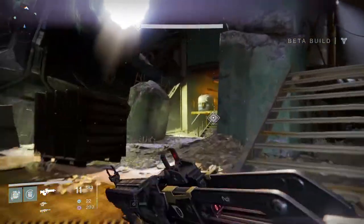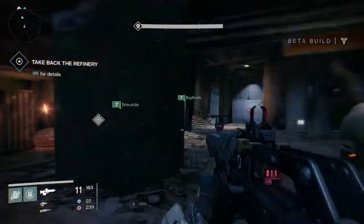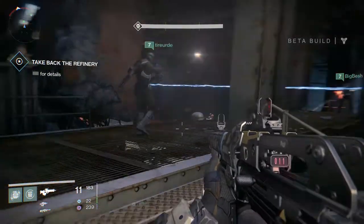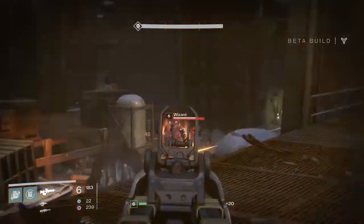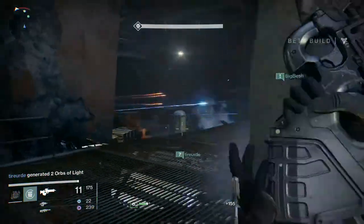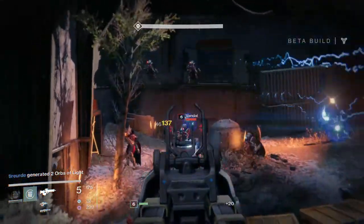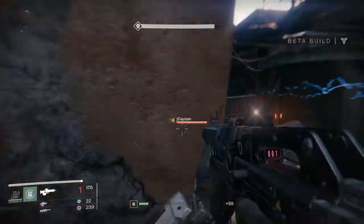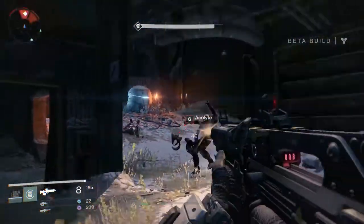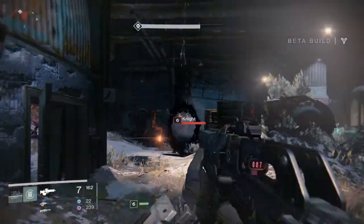These guys are just running around like headless chickens - there's the mission over there: Take Back the Refinery. There's a wizard down there, let's throw a grenade over there. As the Titan I think you get an ability - a big bubble you put around yourself and the rest of your teammates. I'd like some defensive abilities as well.